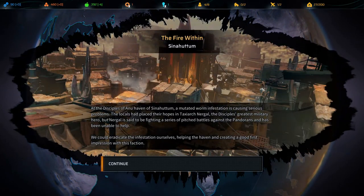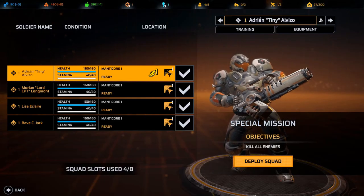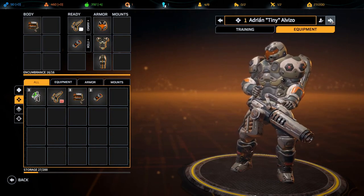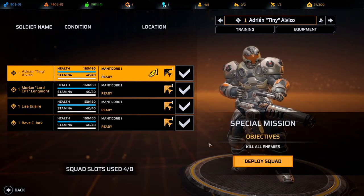Explore — okay, at the Disciples of Anu haven of Sinahutum. A mutated worm infestation is causing serious problems. The locals have placed their hopes in Taxiarch Nagal, the Disciples' greatest military hero, but Nagal is fighting a series of pitched battles against the Bindorans and has been unable to help. We could eradicate the infestation ourselves, helping the haven and creating a good first impression with this faction. Let's do it — let's check the equipment and deploy.